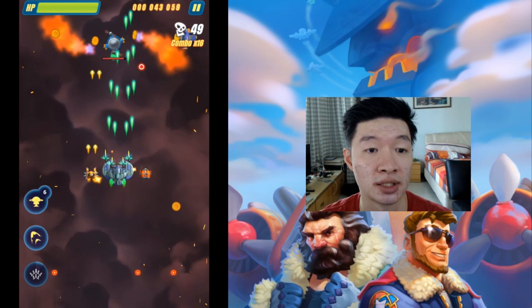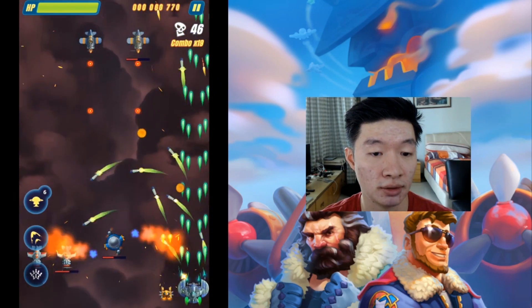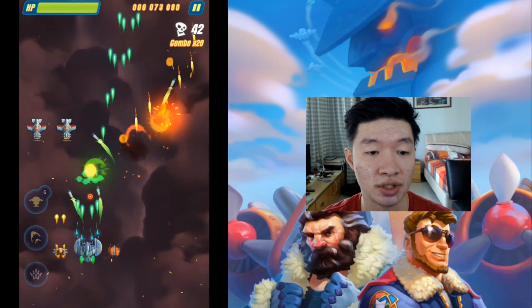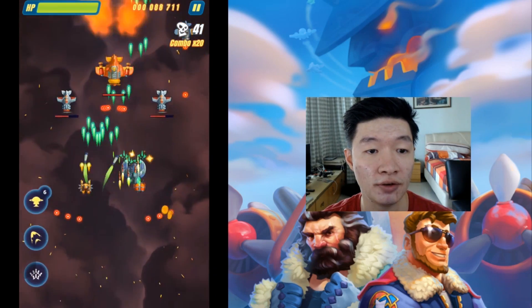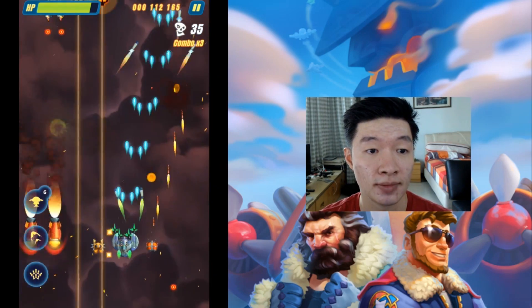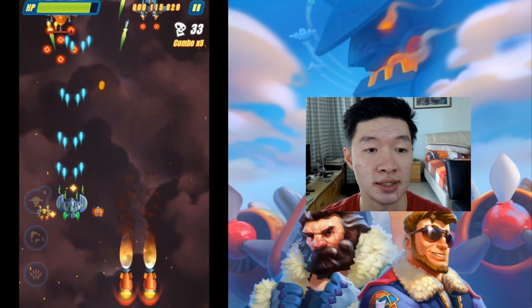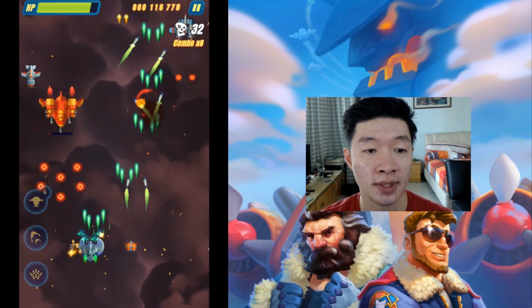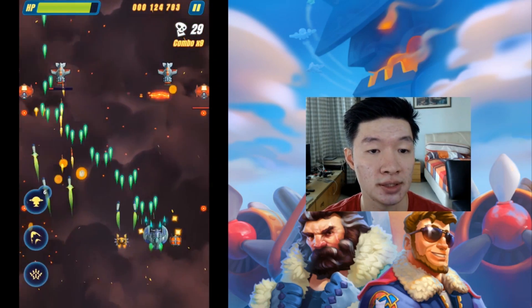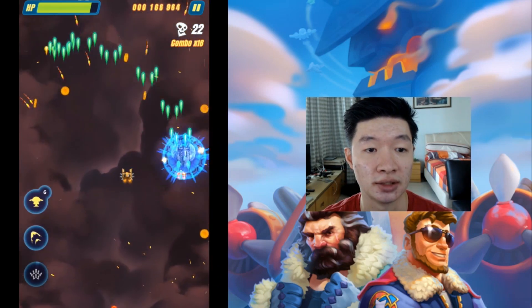Looking at the missiles, they keep circling around the defenses instead of hitting them, and it doesn't seem to be very effective sometimes in terms of chasing enemies — or it's just too slow. That's the drawback for the missiles: it's too random sometimes and you cannot even hit the target.